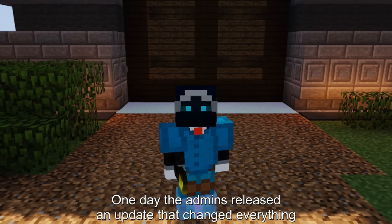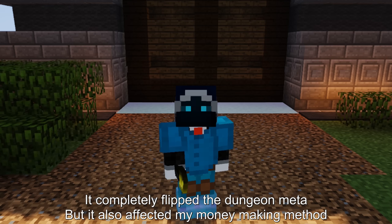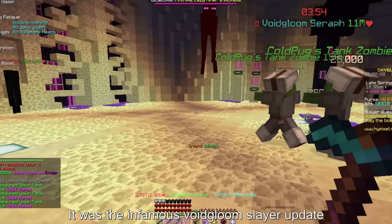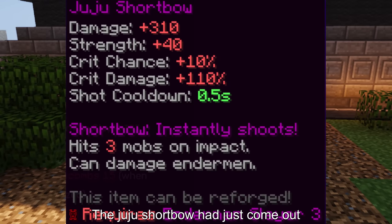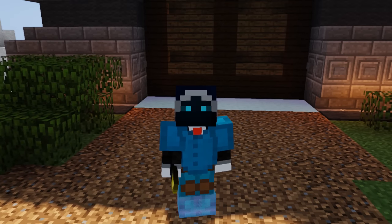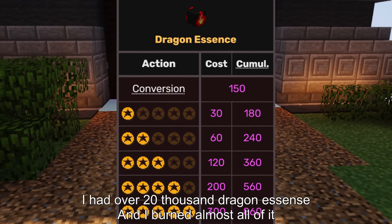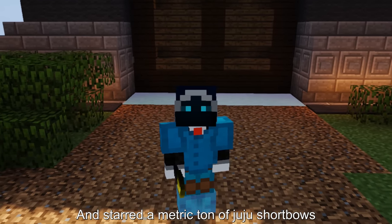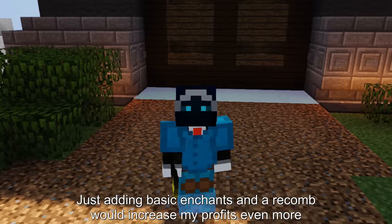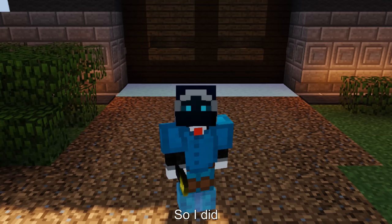One day the admins released an update that changed everything. It completely flipped the dungeon meta and also affected my money-making method — it was the infamous Voidloom Slayer update. The juju shortbow had just come out, and the hours of dungeons I'd done finally paid off. I had over 20,000 dragon essence, burned almost all of it, and starred a metric ton of juju shortbows, making a boatload of cash. Then I realized that adding basic enchants and a re-comb would increase my profits even more, so I did.